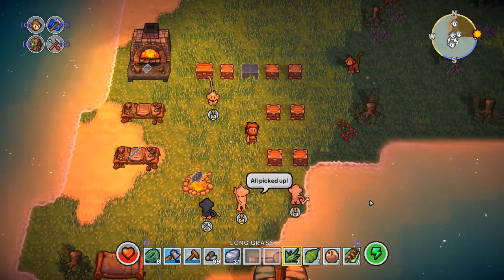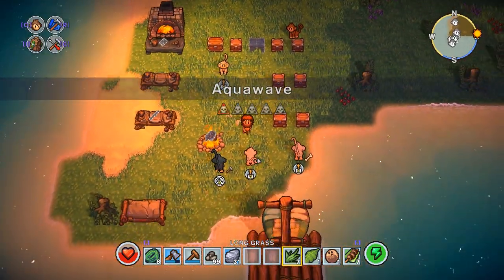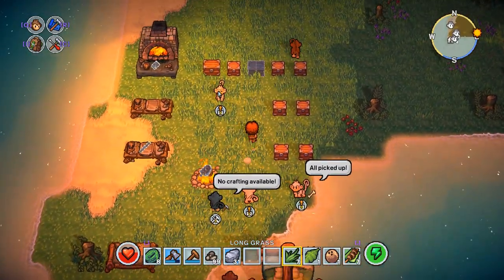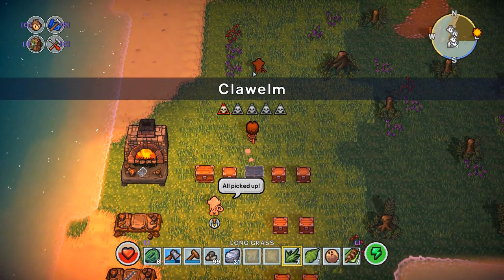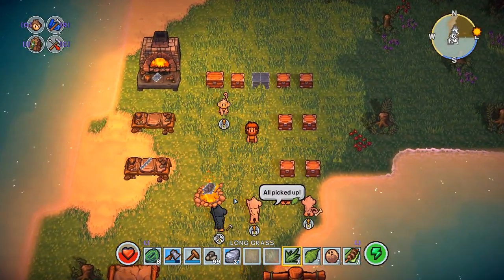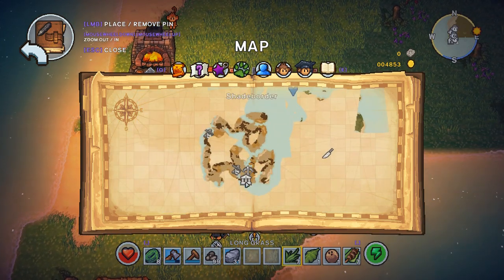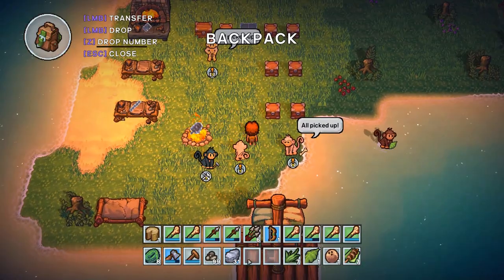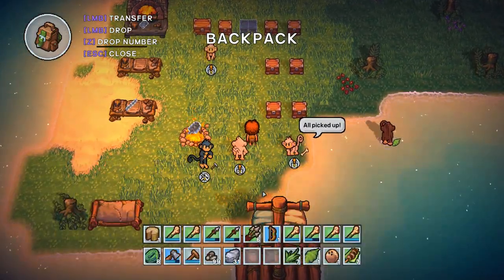I also color-coded my monkeys, so I now know which ones are trained for specific tasks. The blue one is for crafting and the white ones are for hauling stuff. As you guys maybe remember, we were planning on going to the labyrinth at the bottom of the rock island over here. I already made a ton of weapons for them, as you can see.